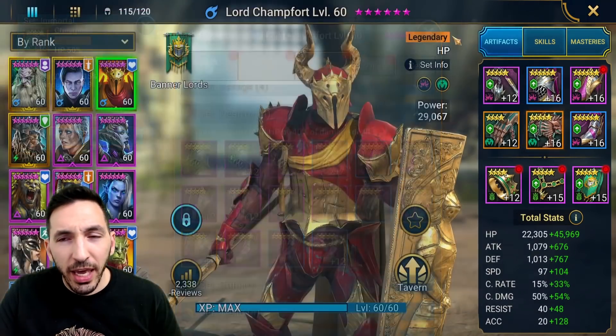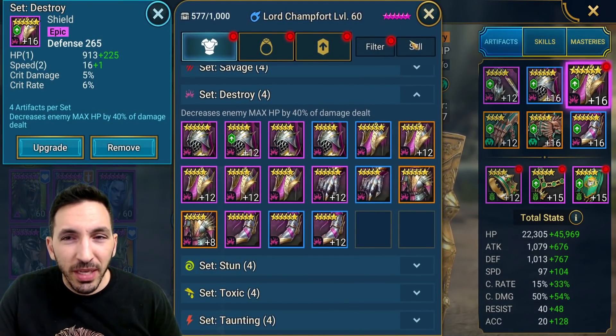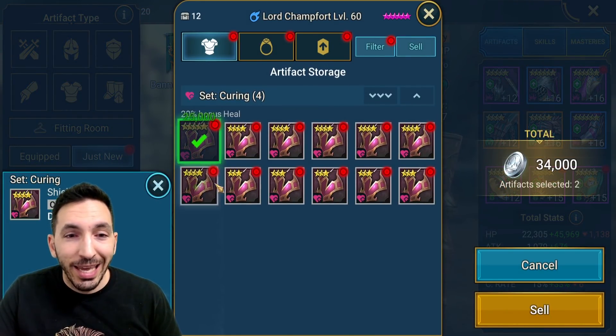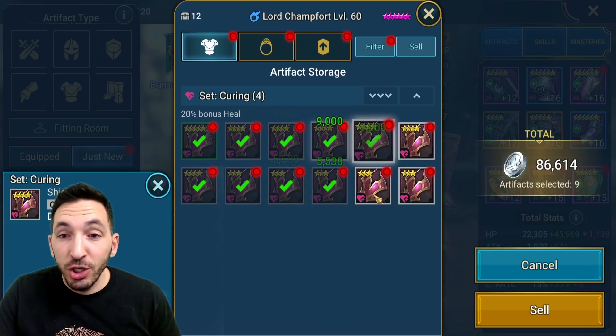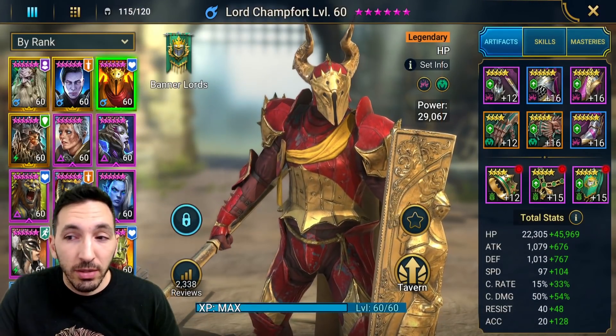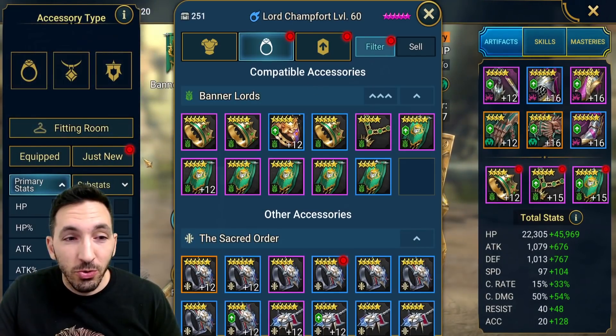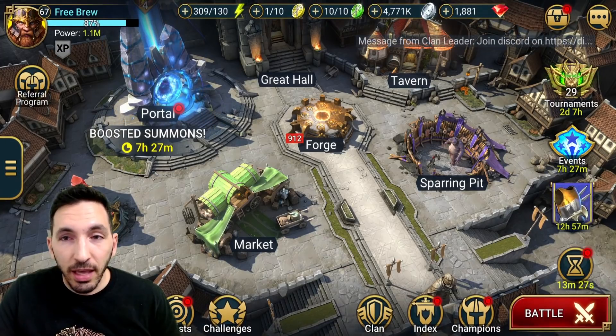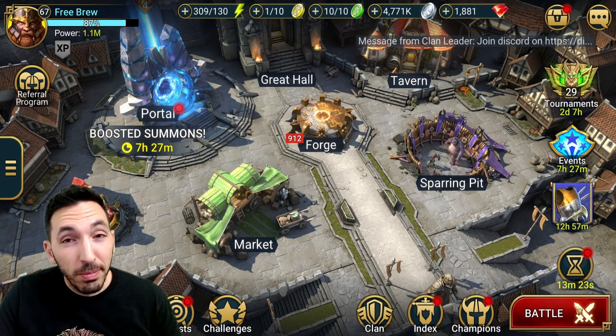I did spend a lot of my silver - I'm down to 4 million silver, which I'll need to get back up. If I want any chances on the next fusion I'll need to get that to about 20 million or so, so I'll have to get back onto my farming routine.